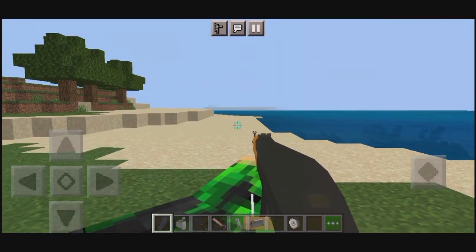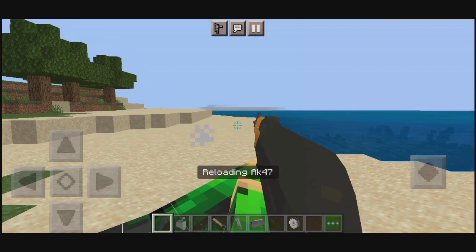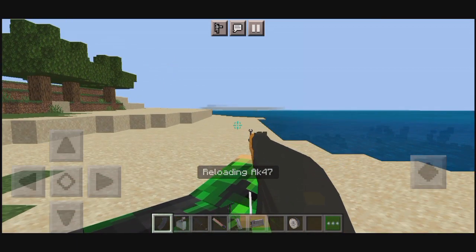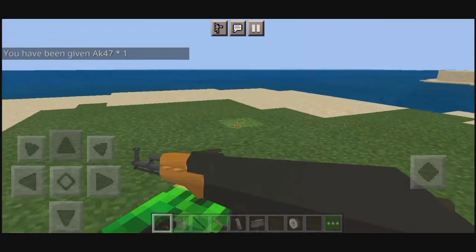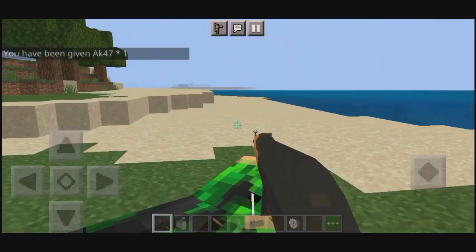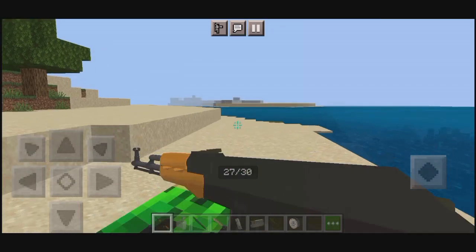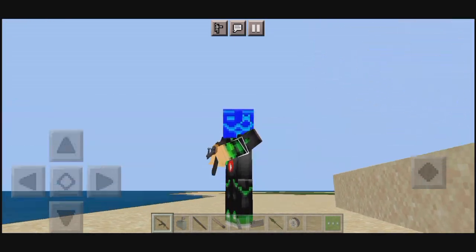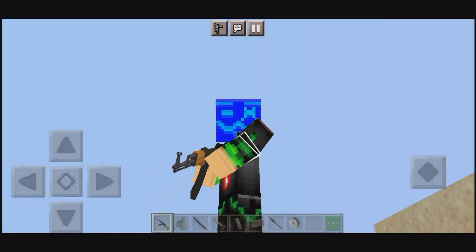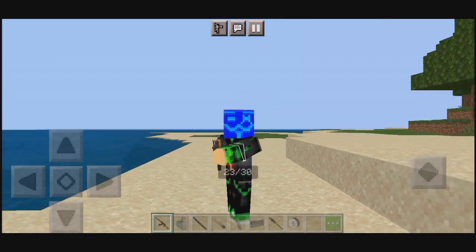So let's reload the AK-47. Just hold this item and long press. Did you see that? It is reloading! It's super cool - it has a real working reload animation in first-person view. Let's show this in third-person front view. Just look at me right now - I'm holding the AK-47, it's reloaded, has some ammo and is ready to rock and roll.